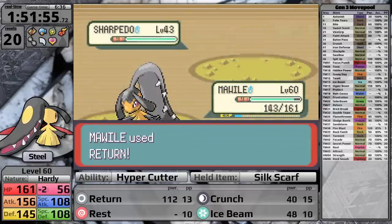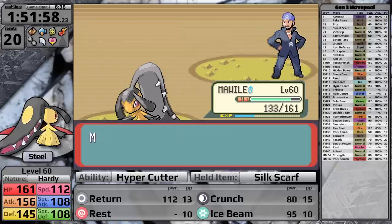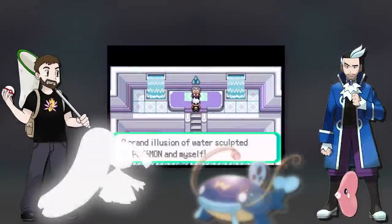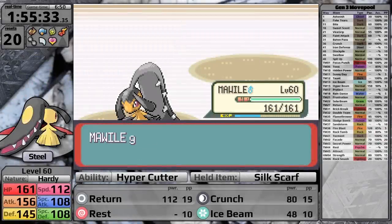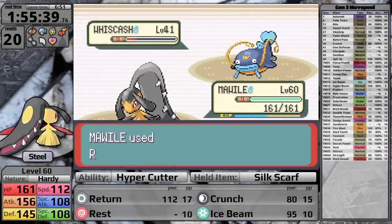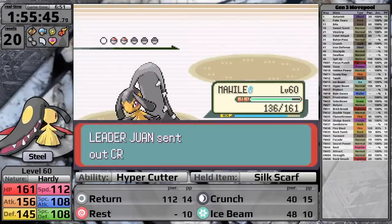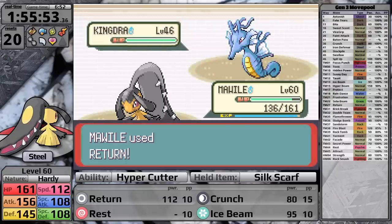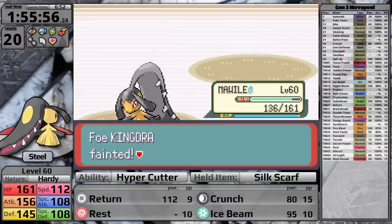The storyline culminates with a battle against Archie, which is really easy — I have Hypercutter and the Steel type to thank for that. Rayquaza saves the day and it's time to face Juan. I one-hit the Luvdisc with Return, three-hit the Whiscash with Return, and knock out the Sealo. For the Crawdaunt, Juan saves it with a Hyper Potion leaving none for his Ace. Kingdra uses one Double Team but my second Return hits, and with that Mawile has defeated the Gym Challenge.